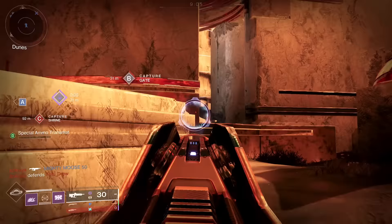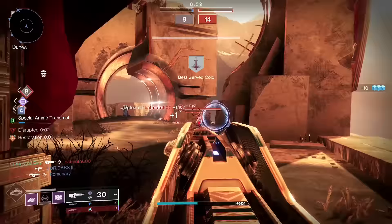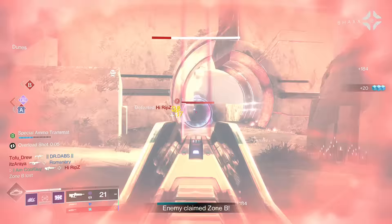From here it's all about highlighting strengths and making them better, whichever way you want or can. The bottom line is this stat line on a high impact pulse with 17 zoom is very rare. The game's been out for a long time — very rare.